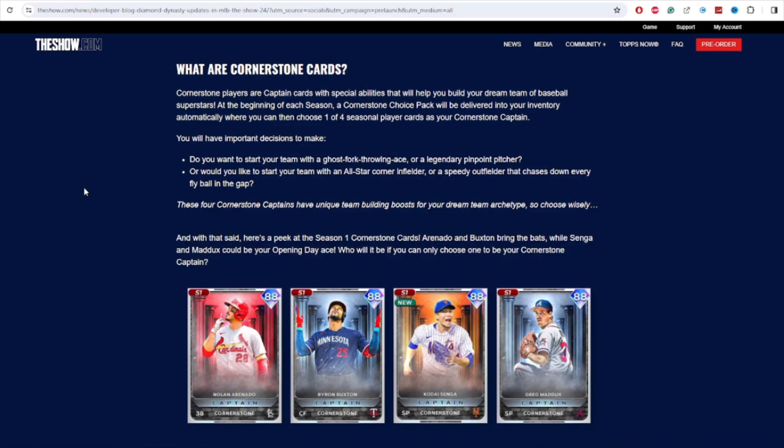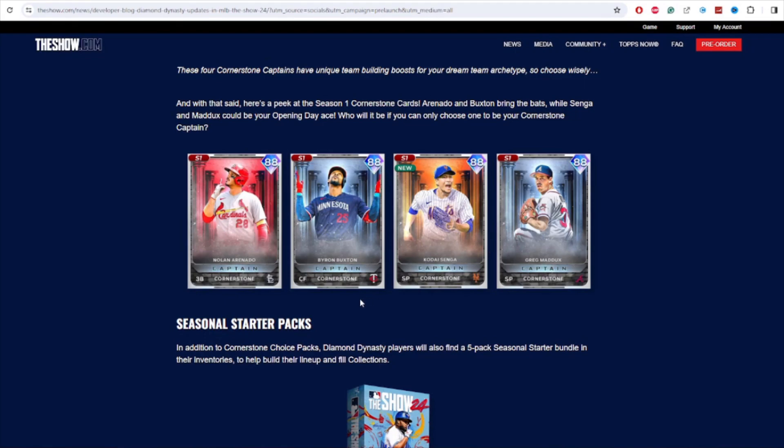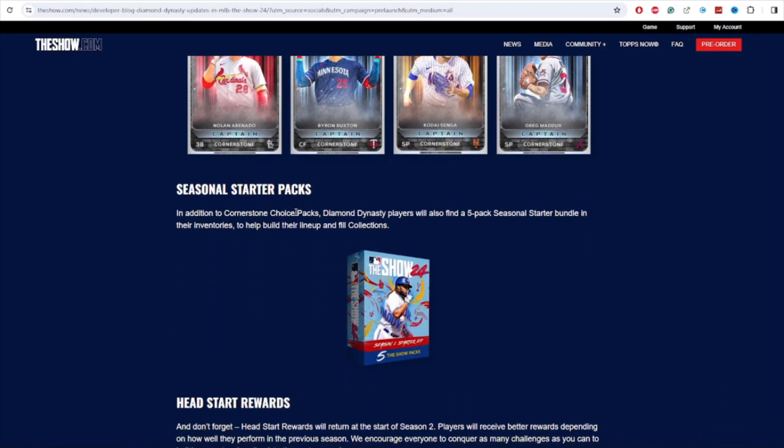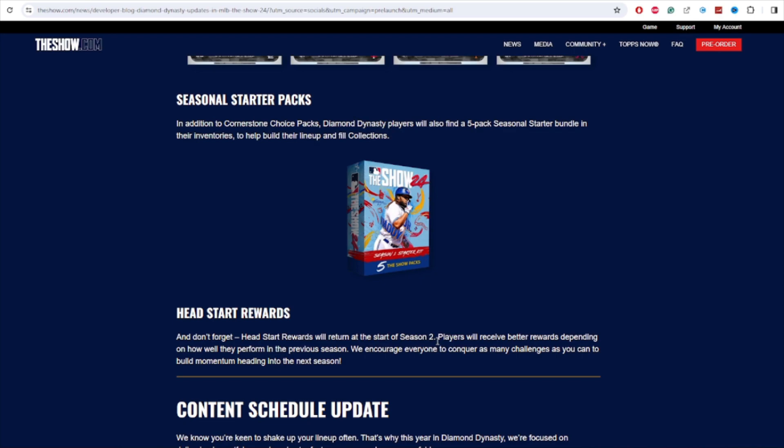Moving down to Cornerstone cards — these are free cards at the start of every season. It's like a free choice pack and they're captain cards, so captain cards are back too. You get to choose one card of four and it's supposed to be the cornerstone of your team. You'll be able to pick one of these four 88 overall cards for free and build your team around them for the whole season. Seasonal starter packs — every season we're going to get a free captain and free packs. Head start rewards are coming back at the start of season two as well.